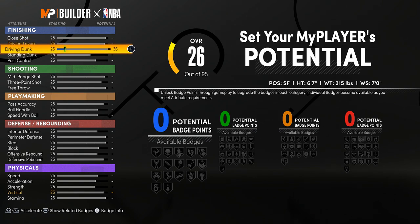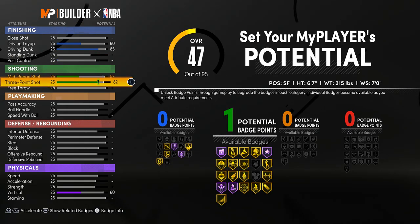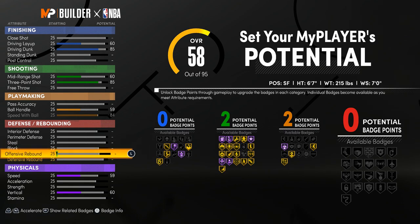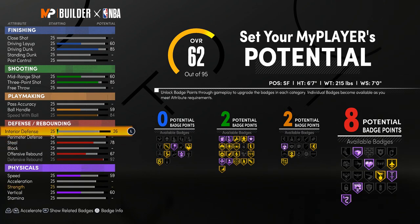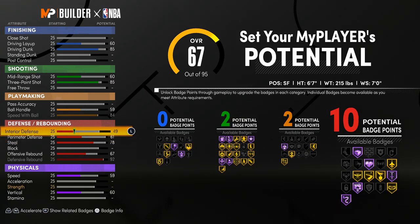The two things you really need on every build: get your driving dunk up to 85 — you will post up anybody — and get your three-point up to where you want it, I try to get it to 85 because when you hit 99 overall it goes up to 89 or 90. If you are a power forward or center, work on your defense first. If you're a point guard, shooting guard, or small forward, get your steals up, and also beef up your interior a little because that helps with your blocks.